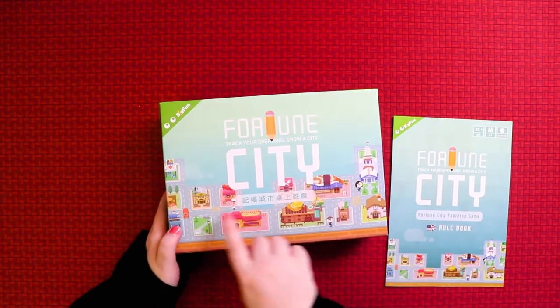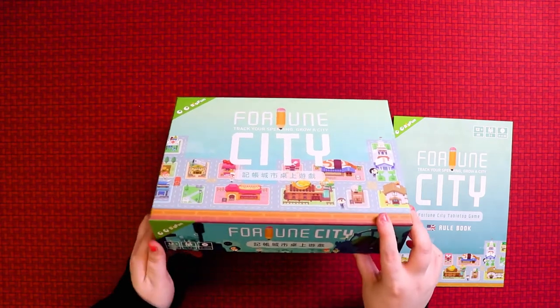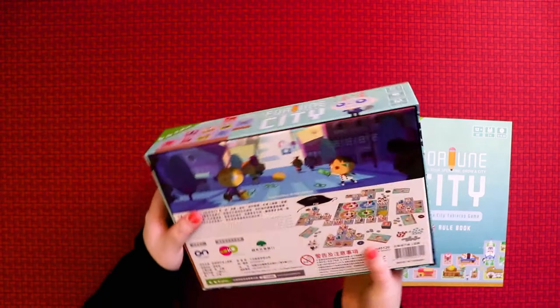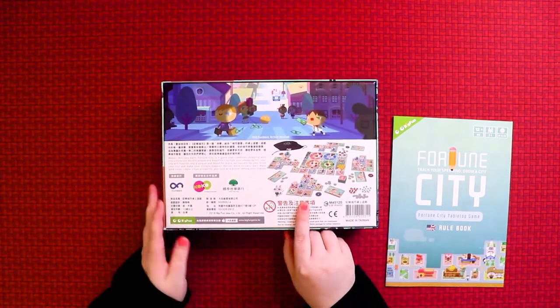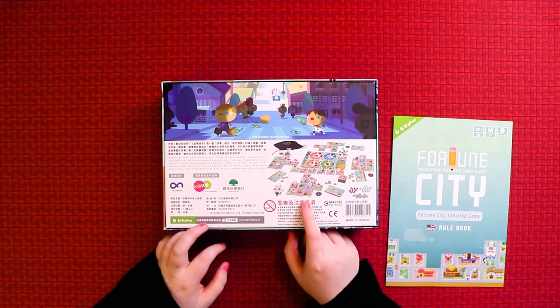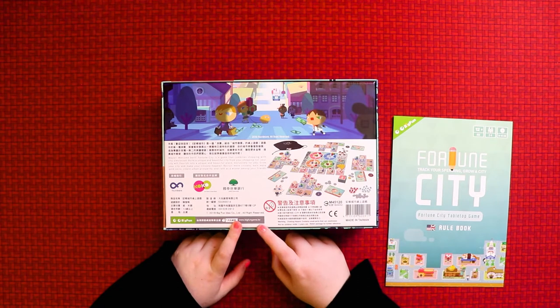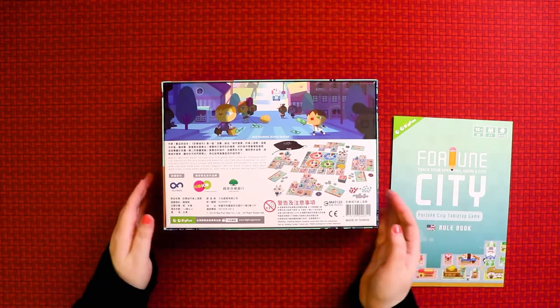It's cute and adorable and you can see how it's laid out — this really reflects the game well. It's a game for two to four players and takes 30 to 45 minutes to play. On the back you can see the giant meeples with giant heads, and it says 'Mayor, welcome back' — so you're mayor of your own city and you basically want to create urban prosperity and rank as a winner among your friends.